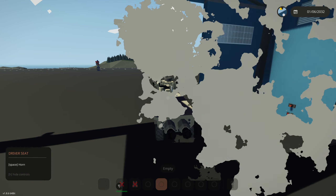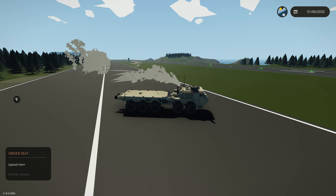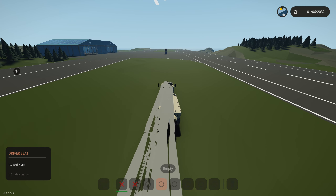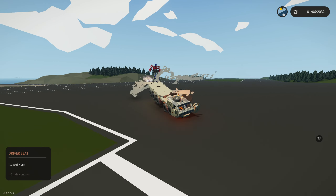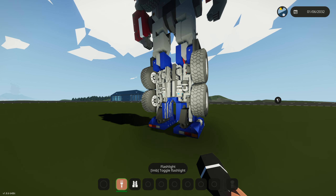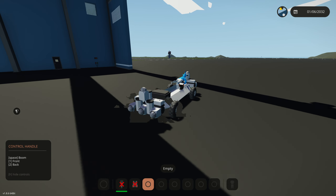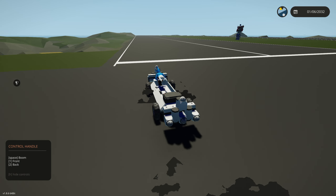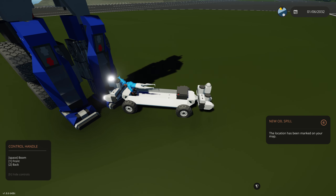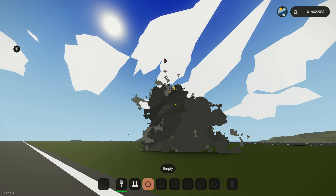We're going to ram him with a vehicle I built that has rocket boosters on the back — should hit around 200 miles per hour. All angled up, rocket boosters on — we got him, but somehow he didn't take enough damage. Now I found something better: my bathtub vehicle. We're going to attach a sticky bomb to his foot, sneak up on him, connect it, then reverse and drive away.